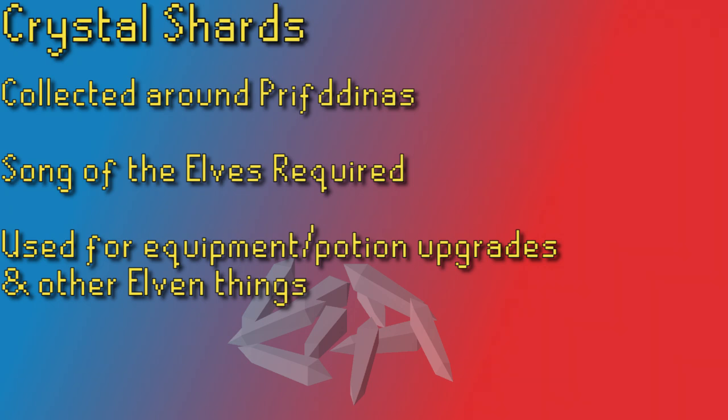Crystal shards can also be used to make divine potions. Divine potions are upgraded versions of regular potions. If you were to drink a normal strength potion you would just gain some temporary strength levels, losing one of those levels every minute, but with the divine potion you keep that maxed out strength for a five-minute timer rather than slowly losing the levels one minute at a time. After five minutes your levels just go back to normal. This allows players to sit at a max potion boost for longer than just a minute at a time without having to re-sip a potion, which is very nice for high level bossing.